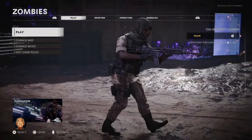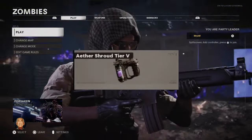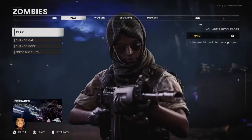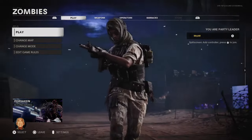Before you can start playing this strategy, you need to have Aethershroud upgraded to at least tier 3, ideally tier 5. Additionally, I recommend that you upgrade your perks to tier 5, especially Quicker Revive. The reason for this will be explained a little bit later.